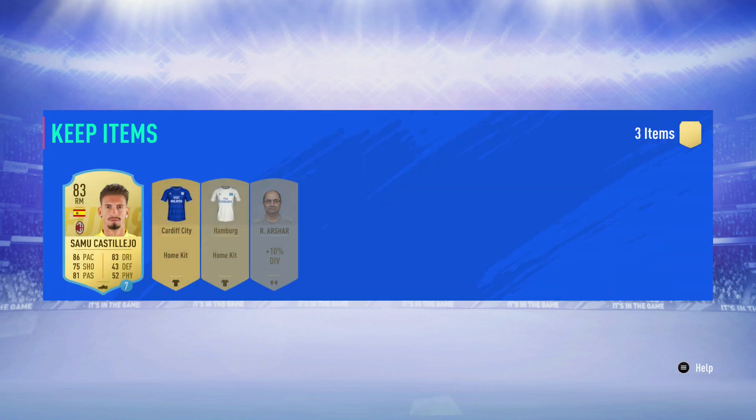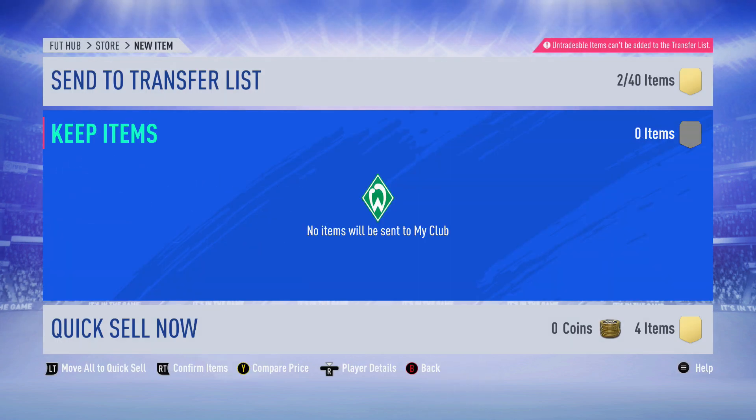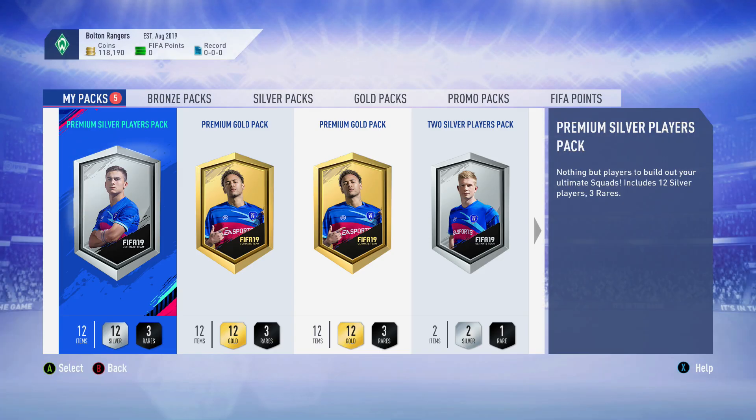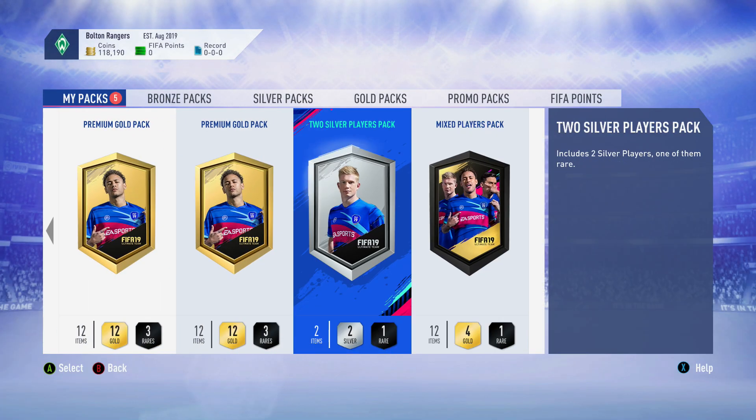Here we go with our premium loan player reward pack. We probably won't end up using any of these loan players - we are going to get Team of the Season Aguero once we get all those coins, so we're just going to discard this stuff. Once we get up to Aguero then we're going to try and build the best team around him that we can.